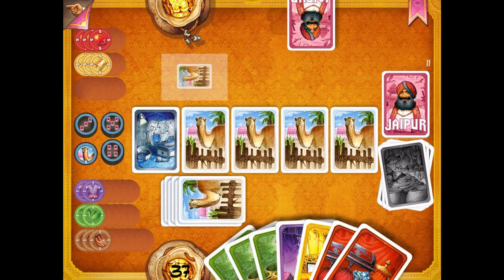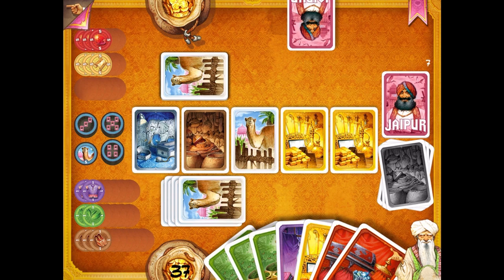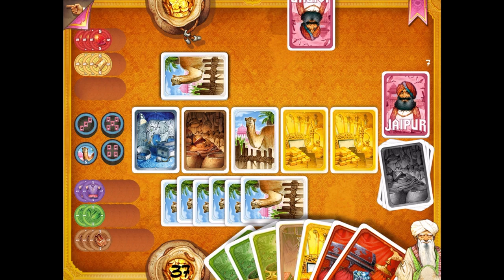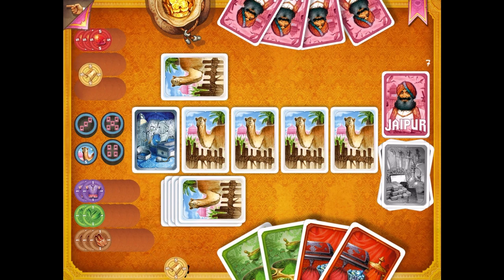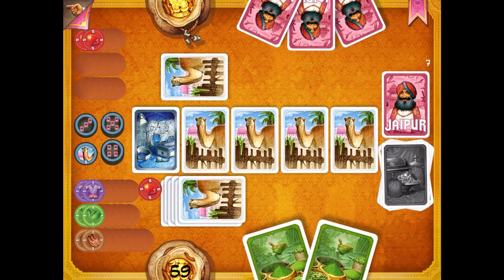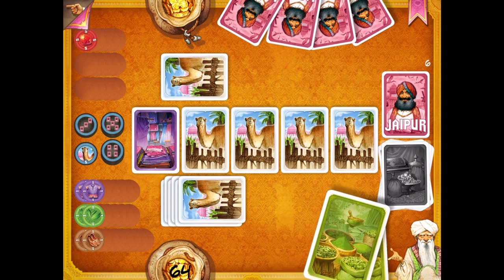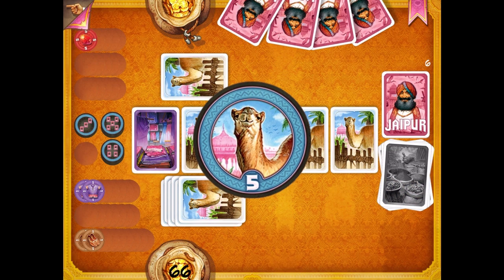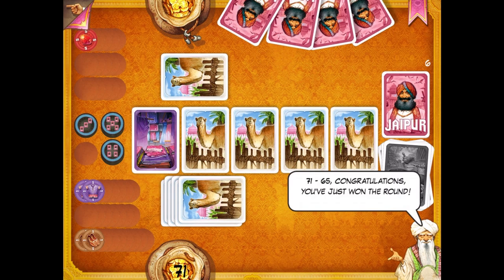I have 3 greens. I take both golds and trade 2 camels for them, then trade 2 more to get more gold. Turning in 3 golds depletes the gold pile. Then I turn in both silvers — it's not depleted yet but I can deplete them immediately by turning in these 2 greens. Three markets are depleted. I get the camel chip. Does that leave me with a higher score than him? Yes, indeed: 71 to 65. That was much better.